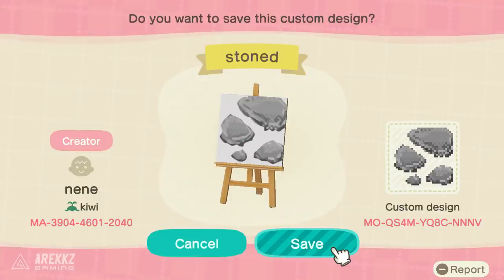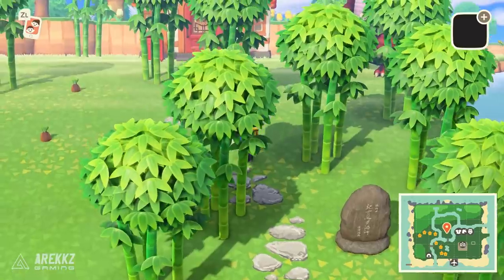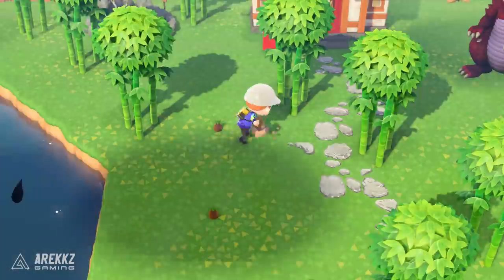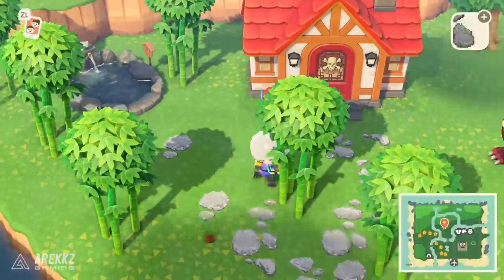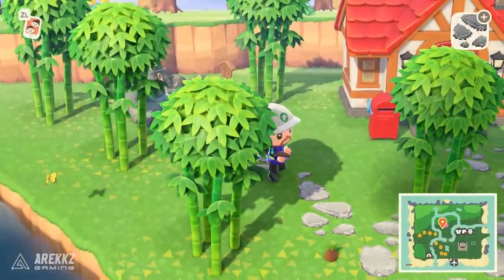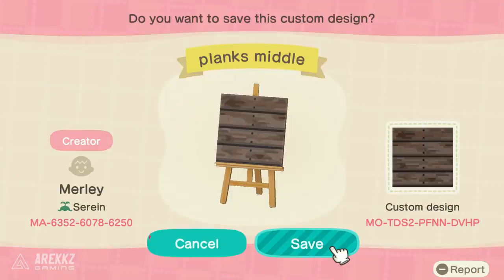Moving on, this one is for those trying to recreate a Japanese zen garden. If you want some stepping stones - this could also go anywhere else - this comes from Nene from Kiwi. There's a variety of tiles for different stone stepping stones. What I've done on my island is created a snaking stone pathway from the bridge to my house, then started planting loads of bamboo around it. You can also get bamboo-themed items to really create a nice zen garden with stepping stones.